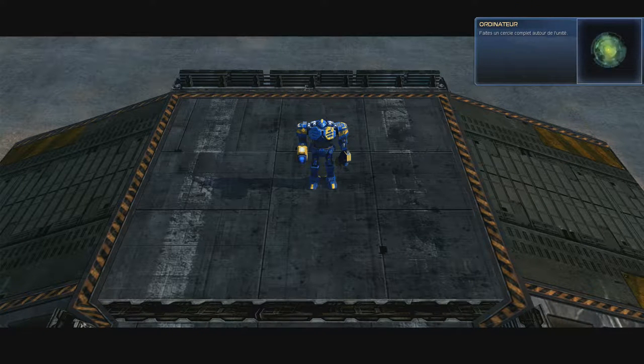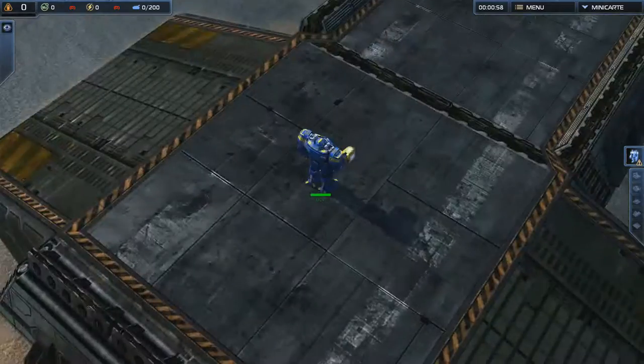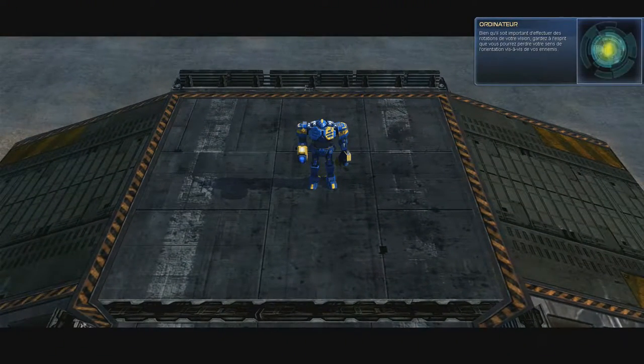Circle completely around the unit. For rotation of the camera, let's use the mouse rather than the keyboard space. While rotating your view is important, you want to be conscious of losing your sense of direction relative to your opponent. Next, you can view the battlefield from different angles. Adjust the pitch using the tilt interface.